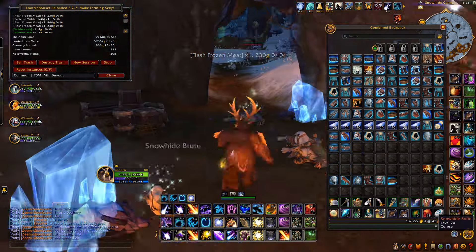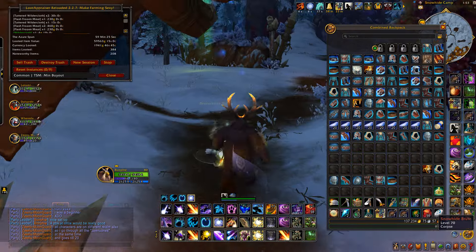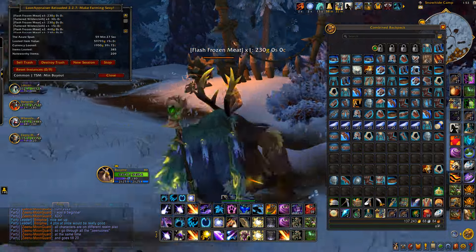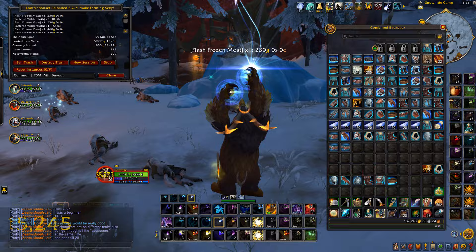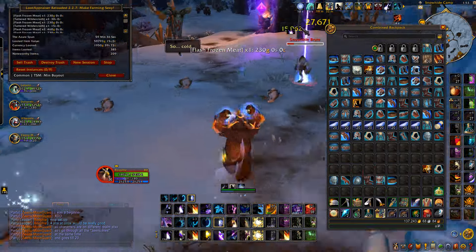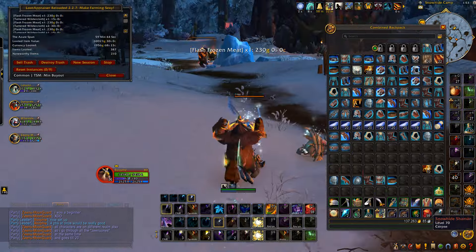As you can see, we're doing this farm now for close to one hour and we're nearly at 60,000 gold — which is really good. It's going to hit about 60,000 gold at the one hour mark, so that's about 1,000 gold per minute, which is actually really good. You only get some vendorable items on top of the Flash Frozen Meat, but obviously all the gold is coming from those meats.